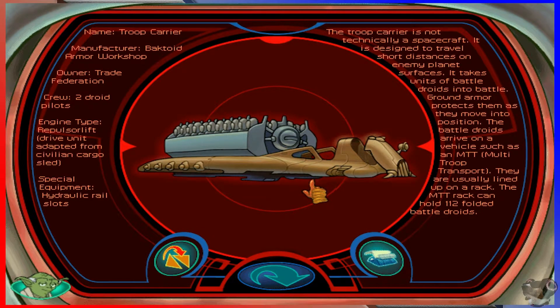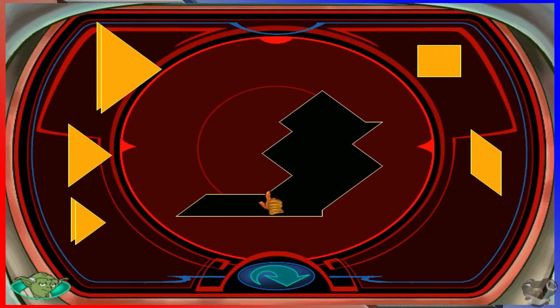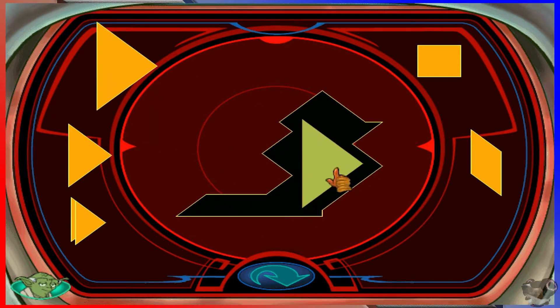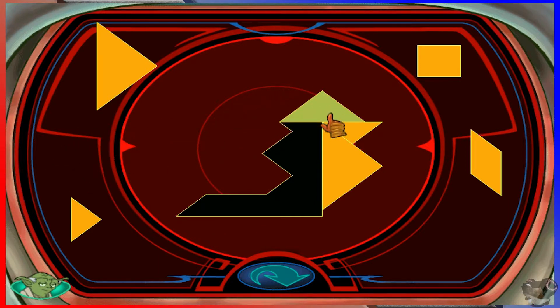A Backtoid armor workshop. It's manufactured — the keyword 'toyed,' as in it was turned into a toy because this looks like a plaything. This thing has been toyed. I want to see what this is. It's been toyed with. Nope. That's going to fuck things up. No, maybe... Yeah, that there, and then that one. You've discovered the secret to discrambling the computer. Shut up!